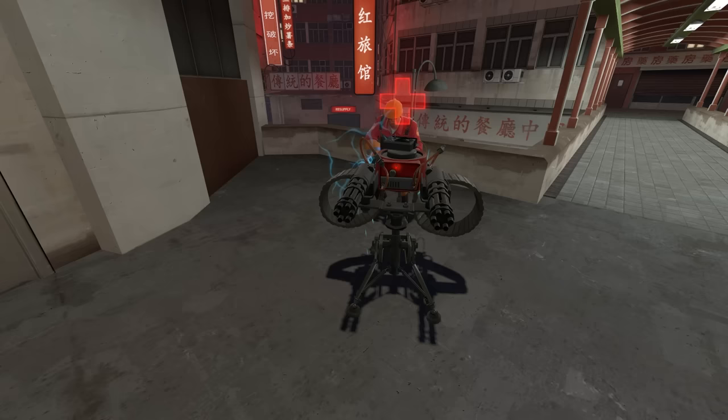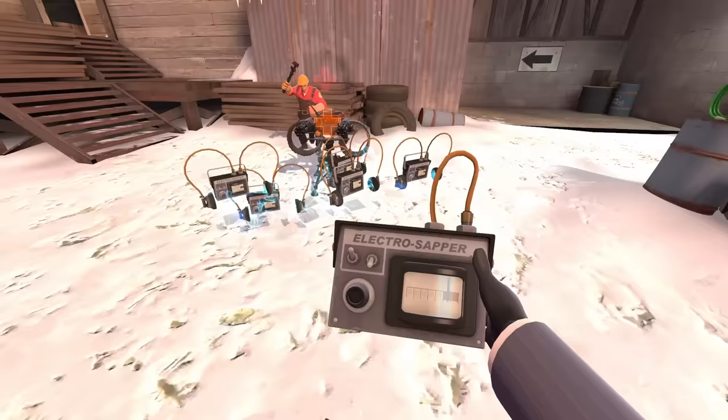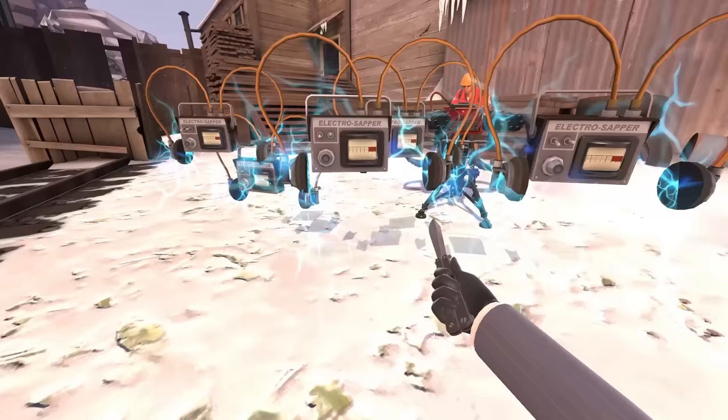Since picking up the sentry when it has two sappers on it makes the sapper teleport to the spy and stay there, you can theoretically keep doing this and eventually crash the game because there are too many objects to keep track of. But the pace at which you can perform this glitch is so slow, I doubt you will ever actually pull it off.